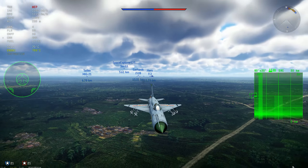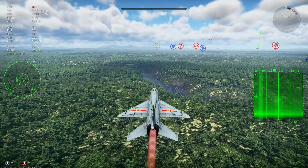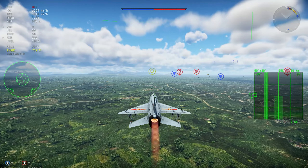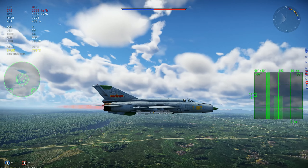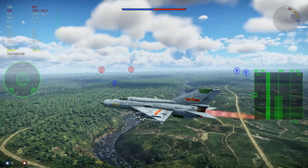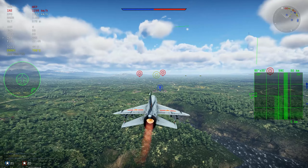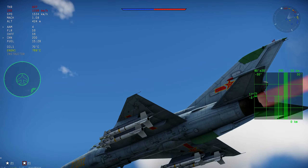So the J7D is very much a MiG-21 bis, but it doesn't have the second-stage afterburner — that's basically it. It has a domestically built WP-13 engine and a different radar as well. In-game they are basically the same as the MiG-21 bis, but without the second stage. It has around 67 kilonewtons of power, which is about 6–7 kilonewtons less than the MiG-21 bis, because of that missing second stage.